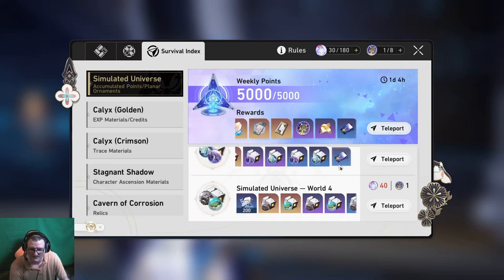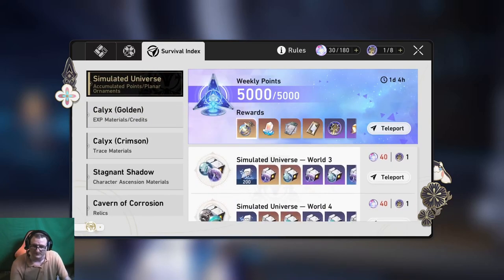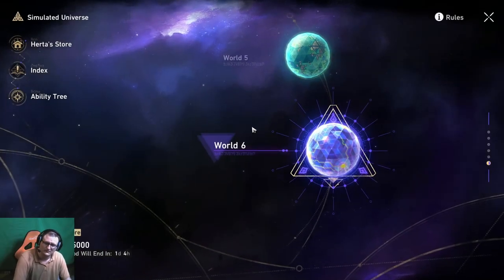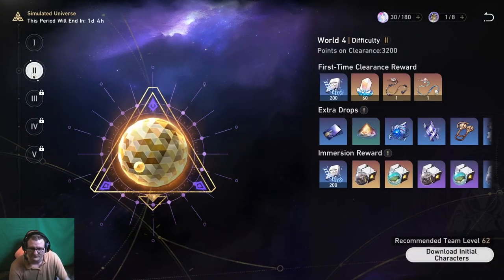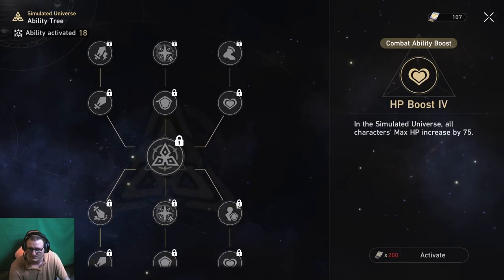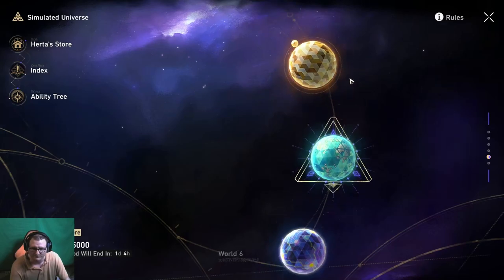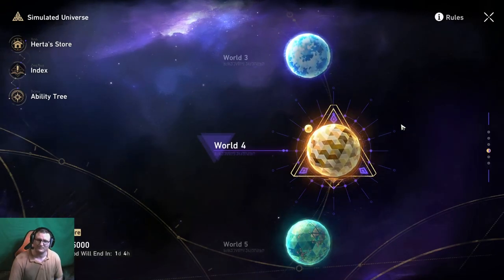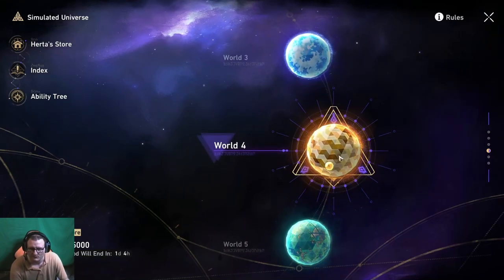I have completed Simulated Universe worlds 1 through 6. In the store, as you can see, I've cleared 1 through 6. I haven't actually run any on difficulty 2 yet, so we'll see how far I get there. The ability tree — maybe about half activated, 18 nodes. I haven't done too much simulated world, but I do like that mode. I was busy completing the story then trying to hit level 40, so I'll probably run this more now that I've hit level 40 and the rewards are worth it.